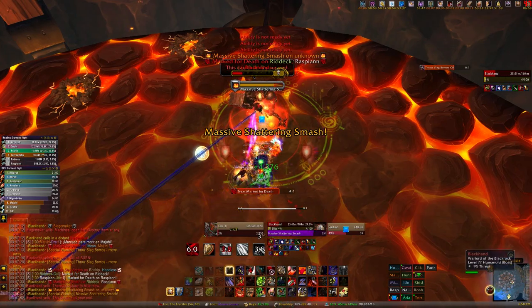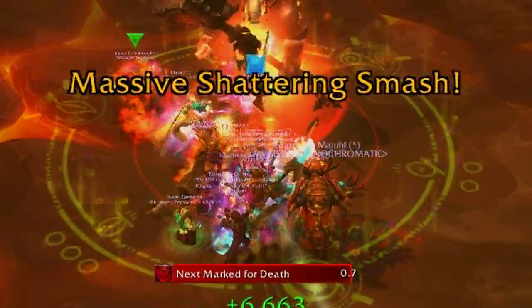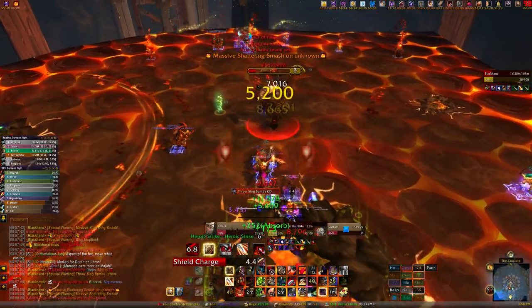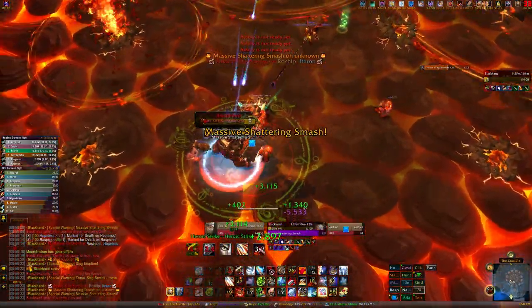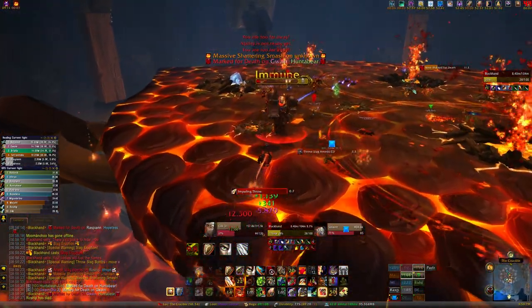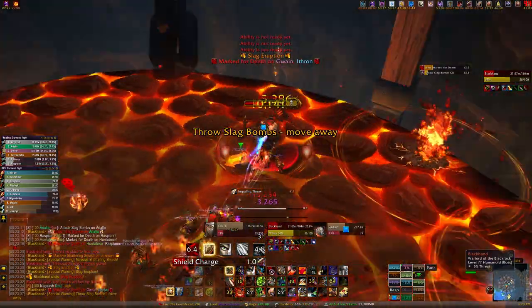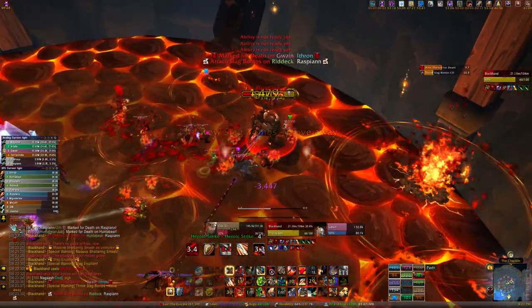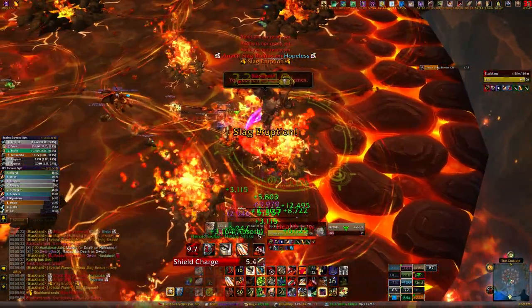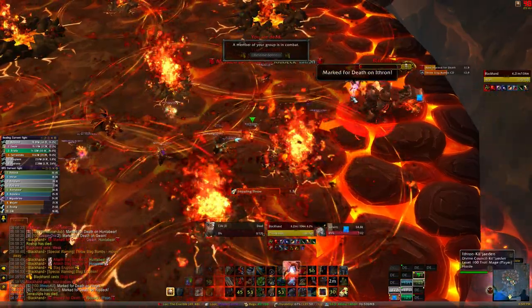Blackhand's shattering smash works similarly to phase 2, but now every single person wants to get in the red circle because the damage is split amongst everyone within 6 yards, and it knocks everyone very far back. Because of this, fight the boss on the edge of the platform. After he knocks everyone back he creates a big slag crater there that you cannot stand in or you will die. The slag bombs from earlier also erupt and hit anyone around them, so people with bombs should get as far away as possible. At most you'll only be able to take four smashes before the entire platform is cratered up. You can pop lust right when you get in position for this phase or at 20% for everyone's executes.